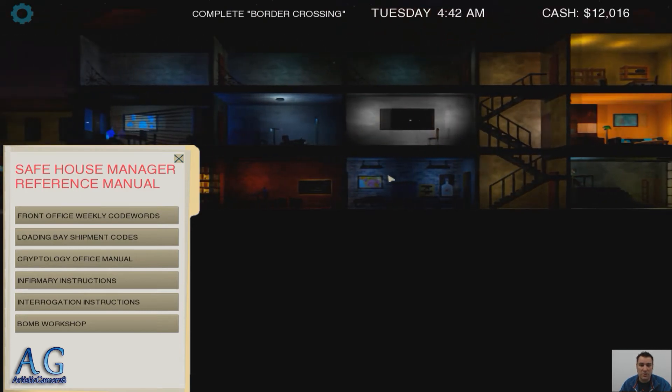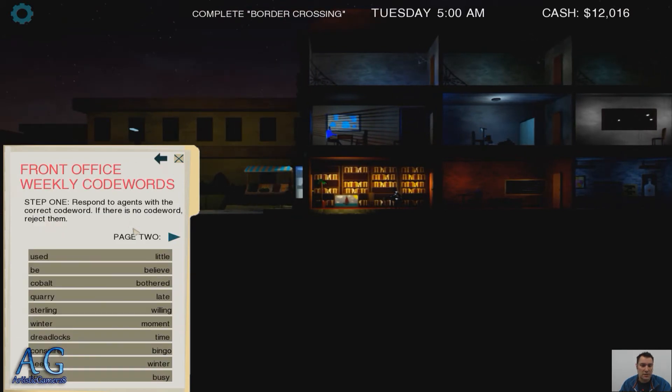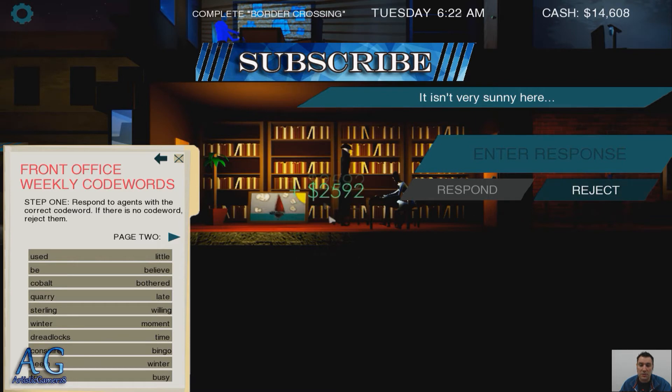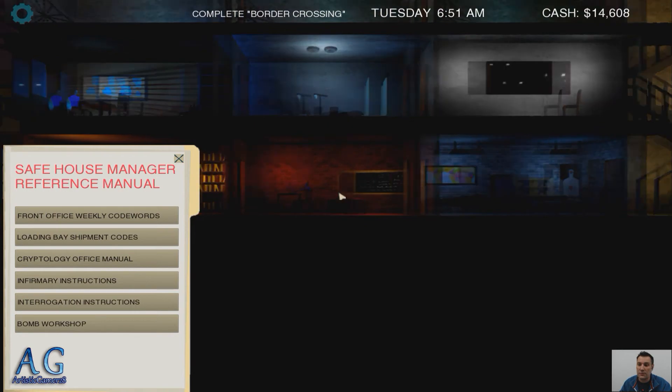Now we can buy a spy for the spy lounge. Here comes some spies and we're trying to match their sentence — I'll show you how this works, it's kind of cool. The sentence is: 'It isn't very sunny here.' We're looking for one of those words to be in our list. I don't see anything, so we're going to reject them. Because if we didn't match any words in his sentence, we're able to send him away. Sometimes you'll match the words and then you'll actually pick him, and then we get his cash.